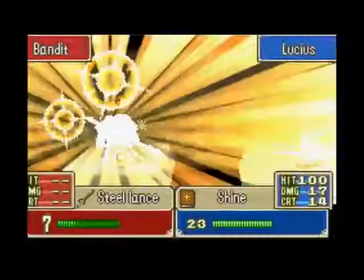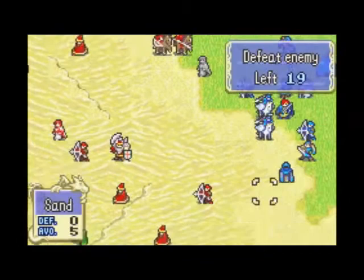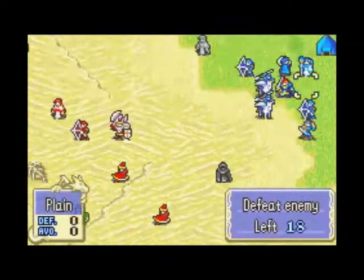The boss has a bow, and you might want to get him to use his bow with another character. And you don't have to worry about Pent — he won't die. The bosses won't go for him. He's out of range, and he owns noobs.